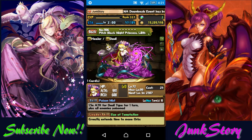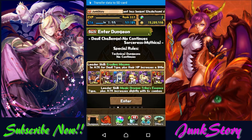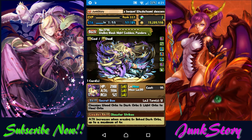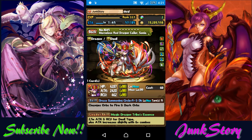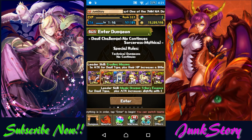My third sub is Lilith — her poison is very useful on one of the floors in this dungeon. My fourth sub is Pandora. I use her because she is an orb changer and she also has skill bind resistance, but you can use other orb changers like Haku or Sonia. My friend leader is Red Sonia because her recovery bonus is very important in this dungeon.